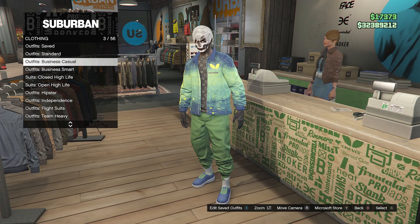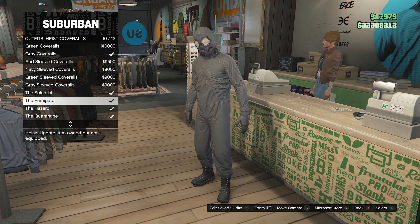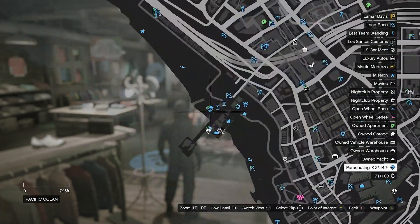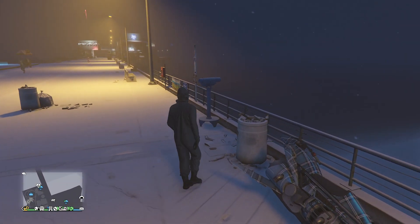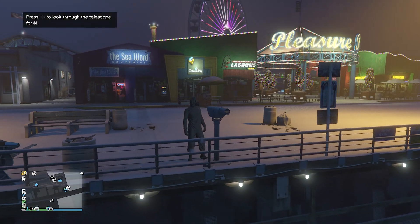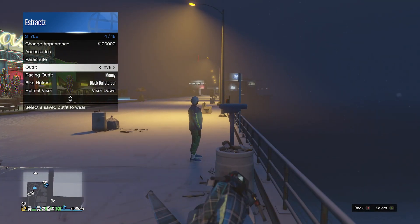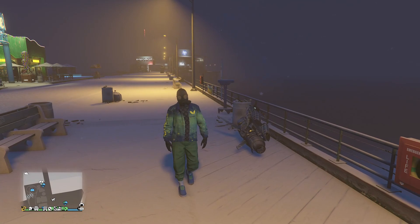Now that you've saved the outfit, back out of your edit saved outfits. Scroll down through the clothing until you find heist coveralls on slot 13, and scroll down from slot 9 through slot 12 and equip one of these outfits with the toxic mask. After you equip one of these outfits, back out of the front counter and head over to the pier to do the telescope glitch. After you find a telescope on the pier, run past the telescope, hit right on the d-pad, you'll see that your character runs in place, then look towards the telescope — that's how you know you're glitched. Pull up your interaction menu, go to style, and equip the outfit you just saved earlier at the clothing store. After you've equipped the outfit, put away your interaction menu, walk away from the telescope, and you will see that the mask equips on your outfit.